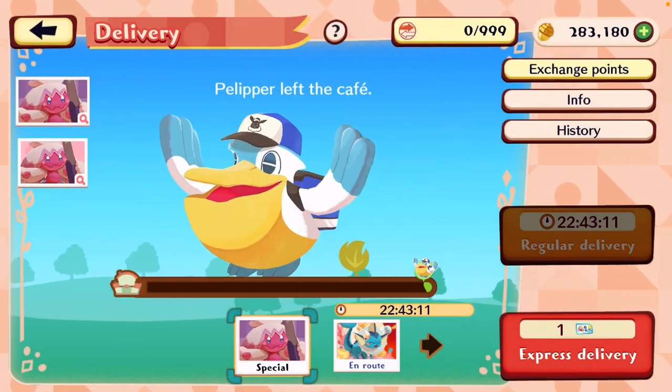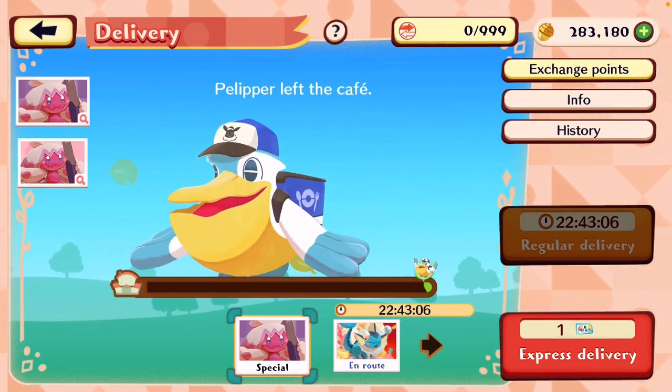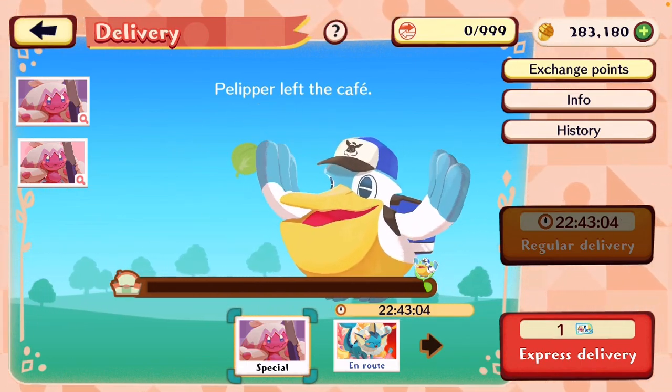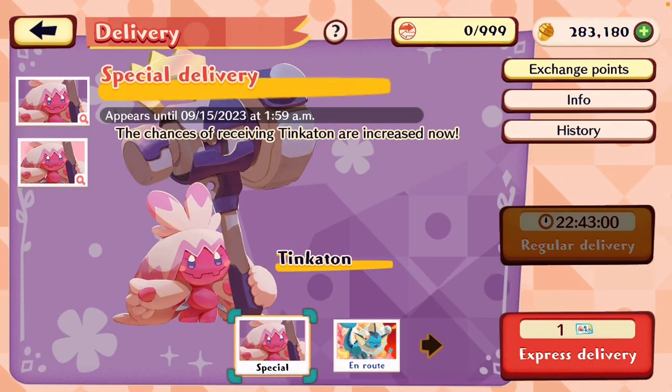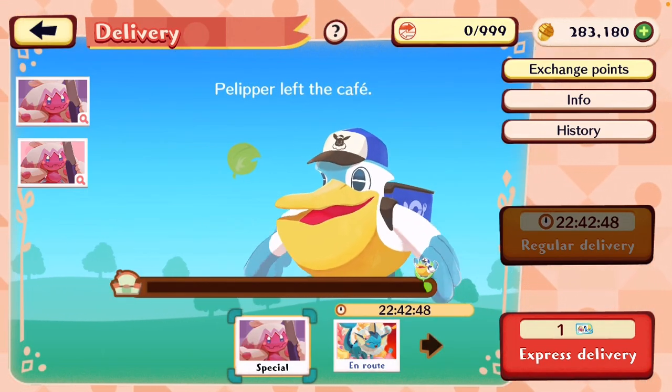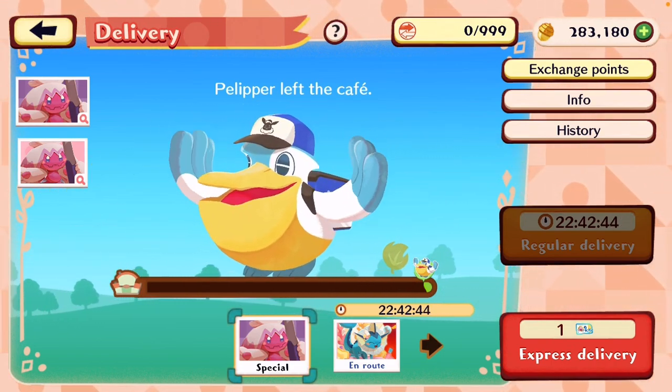Second tip is to always participate in deliveries — always do it, no matter what. Make sure you log on every day and grab your delivery, because that's the most important thing you can do to try to land a five-star on your own. It's free, it doesn't cost you anything, and it's a pretty mindless thing to do. It's not the greatest tip in the world, but it's going to get you a lot closer than doing nothing.